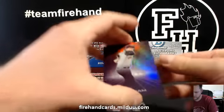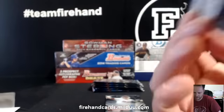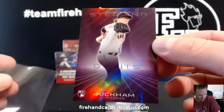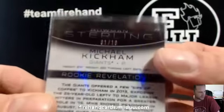We're starting off with some Purple Nurple, numbered out of 10. Michael Kickham for the Giants — Oilfan14. Purple, numbered, one of 10.